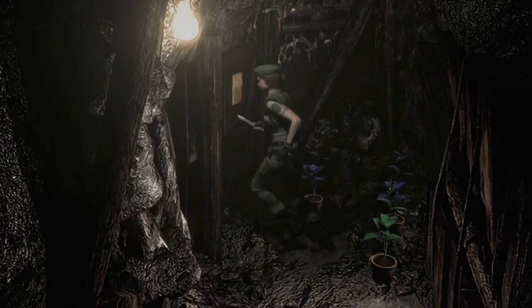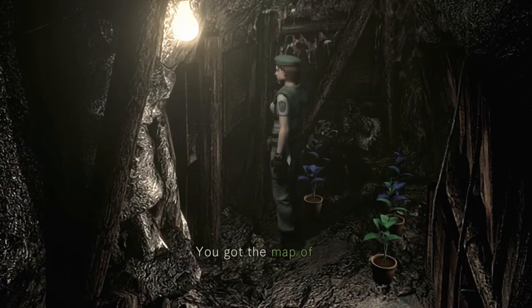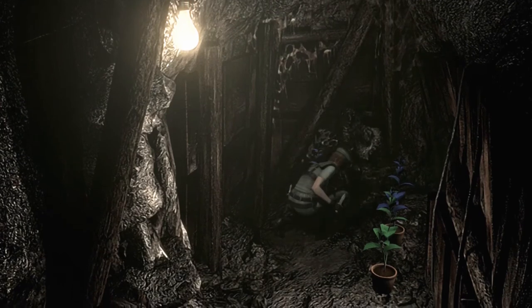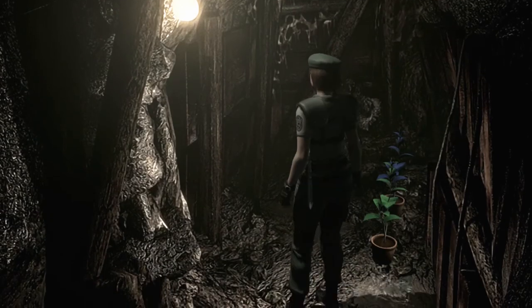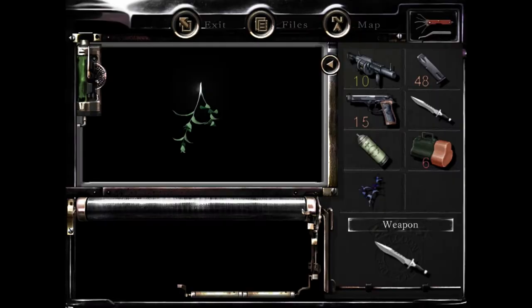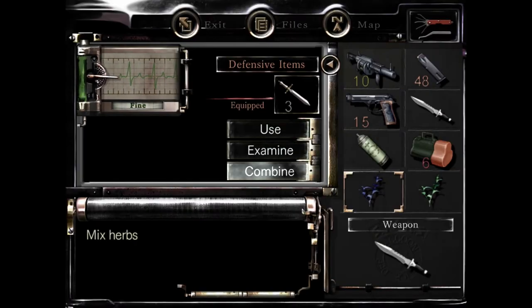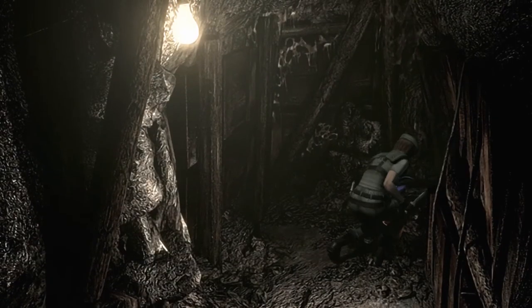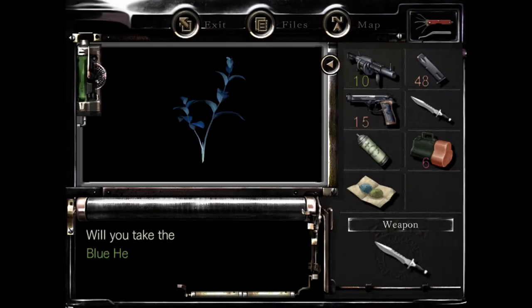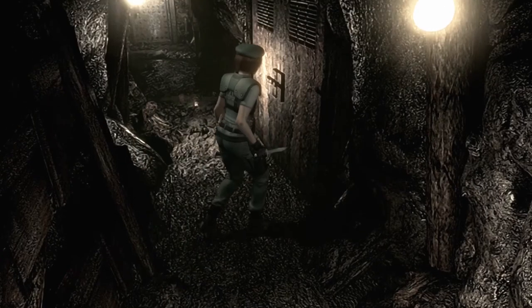Map of Courtyard B1 — take it. So we've explored most of it, just a few more. Take the blue one. Take the green one. That's all the space we got, so I'm gonna go back to deposit them.